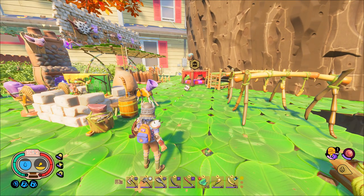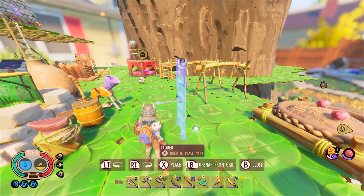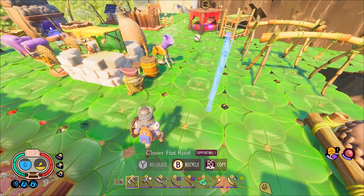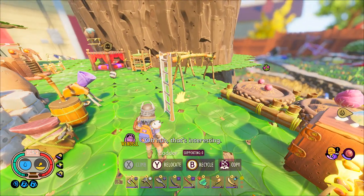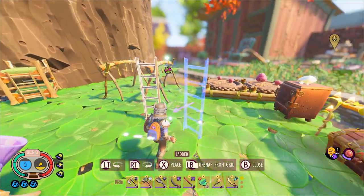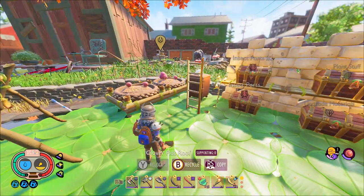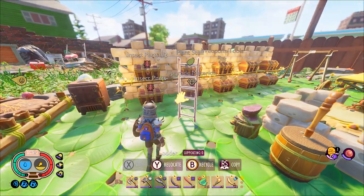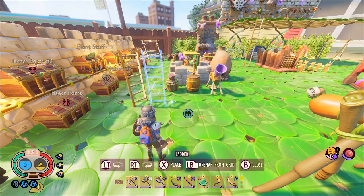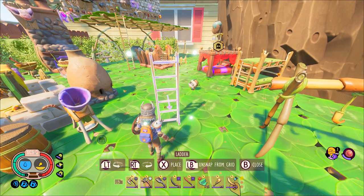So essentially what this bug does is it lets you have an unlimited amount of acorn tops and weed stems. It's pretty easy — all you have to do is place a ladder down. It has to be on a foundation. You want to build the ladder like normal, and then you want to relocate it just a few times. It could be anywhere. The amount of times you relocate the ladder makes a difference in how many of these resources you get.